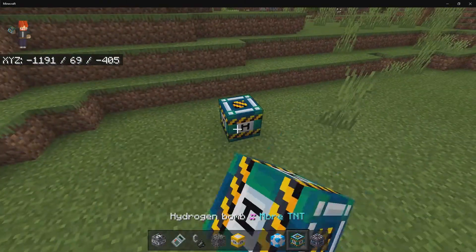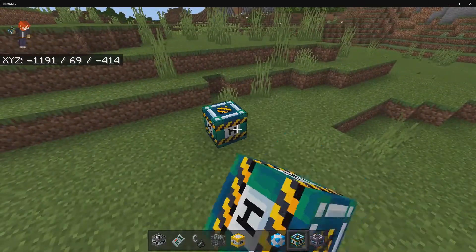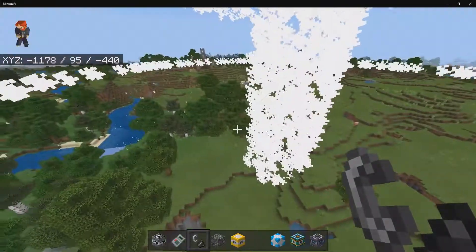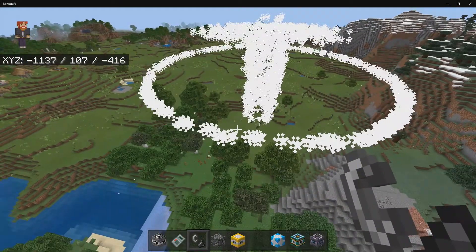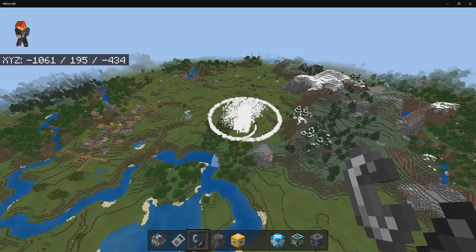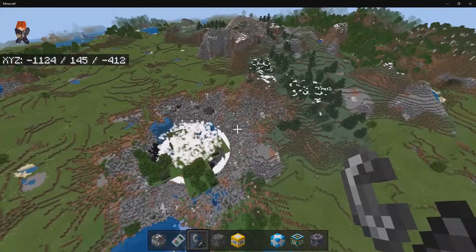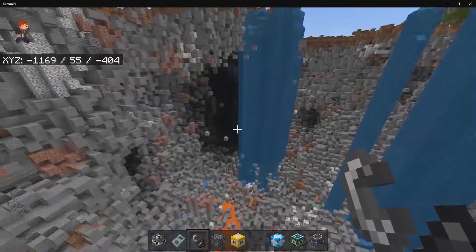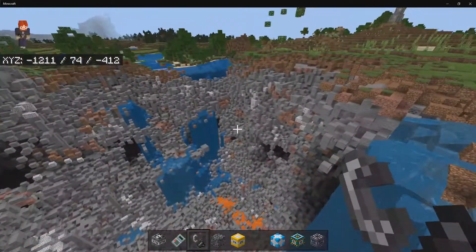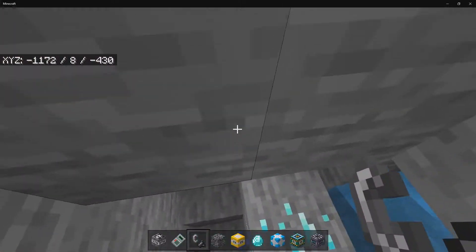And for the grand finale, we're going to place down not one hydrogen bomb, not two, but three. I am probably going to regret this later on. One exploded — oh boy, this is going to be bad. What's this explosion going to look like? The other one just went off, and the third one just exploded. Look at that explosion size — oh my goodness. We annihilated this place. We've exposed diamonds, so at least we know it goes down to diamond level.